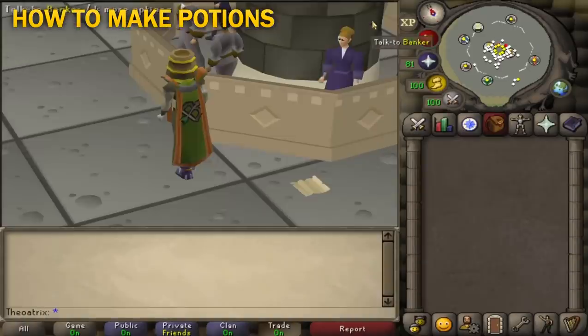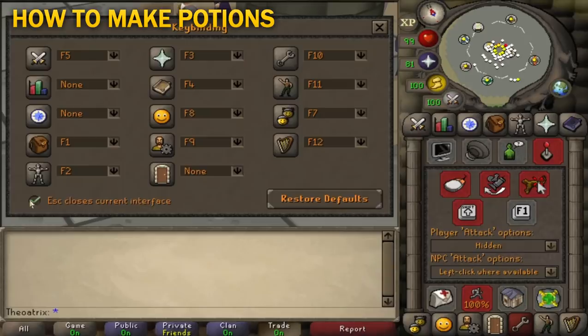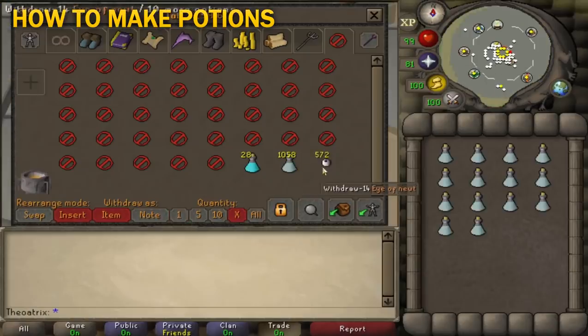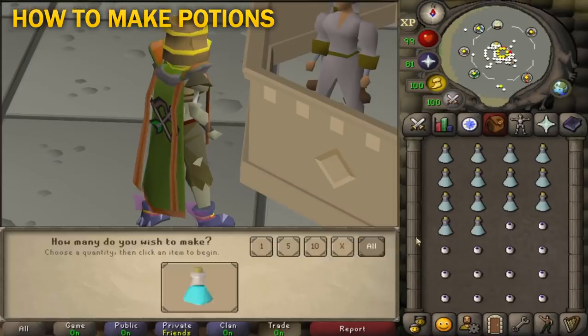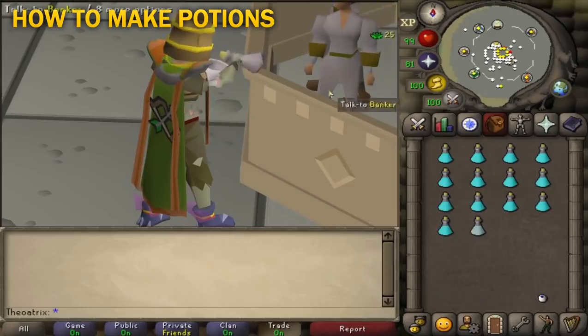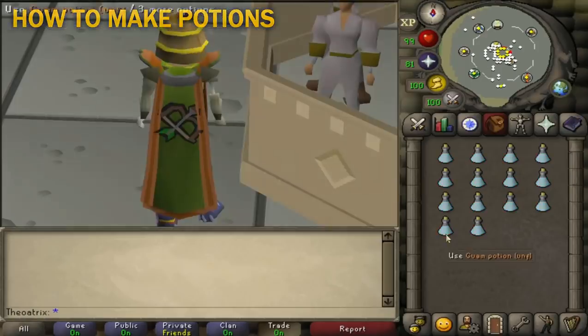If you're playing on PC, you'll want to go into your game settings and edit your hotkeys so that the escape button closes your current interface. In your bank, you can set up the left-click X quantity to 14, so that means you can click on each ingredient in the bank, press escape to close, use one on the other, and then press the spacebar to make them all — or tap in the chat box if you're on mobile. Making 14 potions takes 17 seconds, then you click back on the bank, deposit all, and click on both ingredients and repeat.